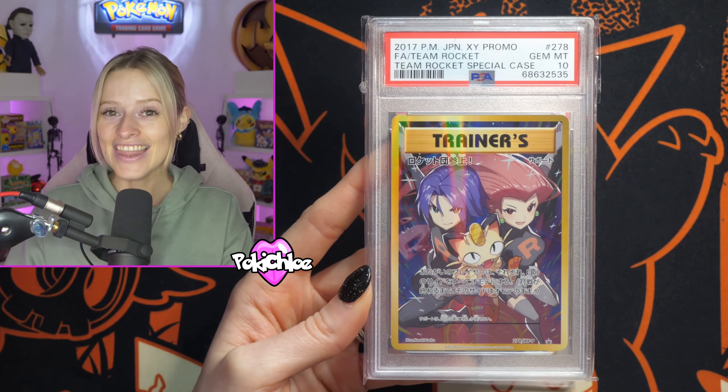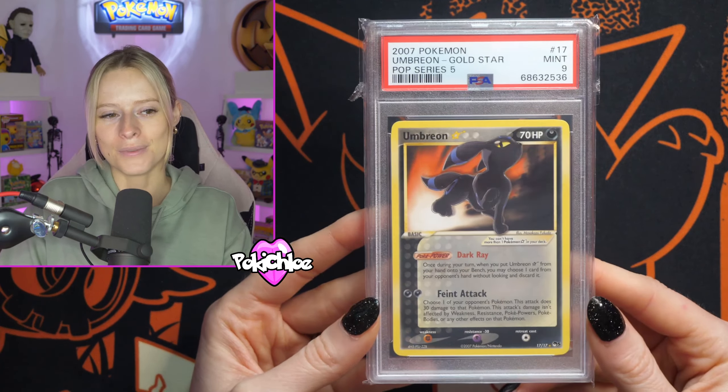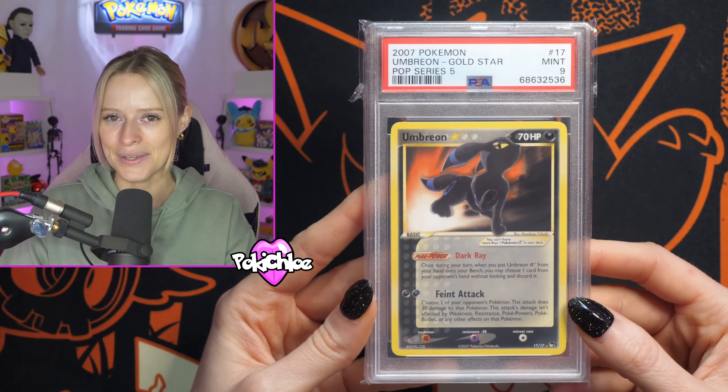And then we have got the Gold Star Umbreon from Pop Series 5 in a PSA 9. I just feel spoiled being able to submit some of these cards and show them off on the channel when they come back. So thank you guys — if you haven't already, be sure to hit that like button, and I will see you again next time.